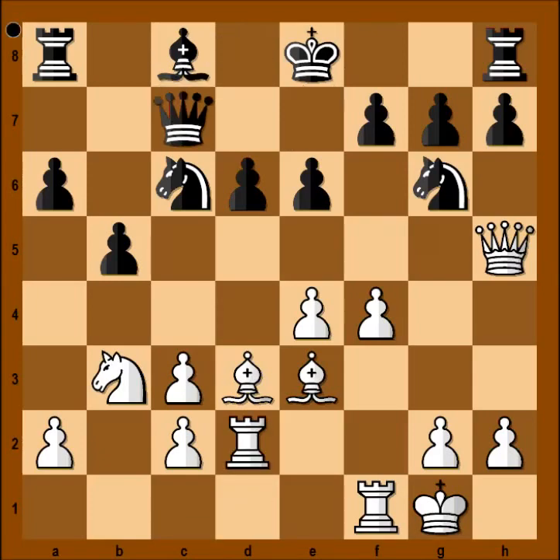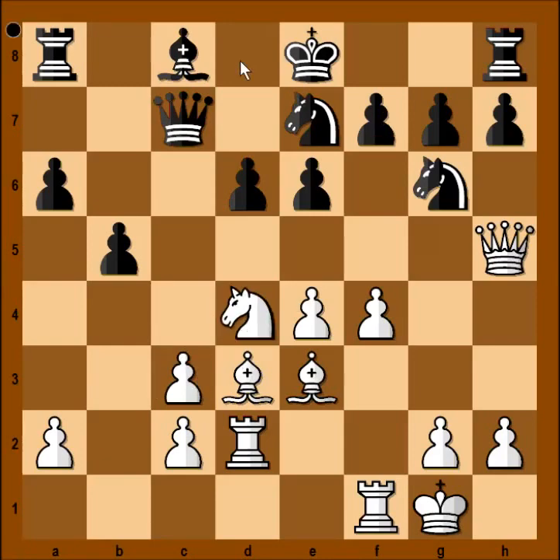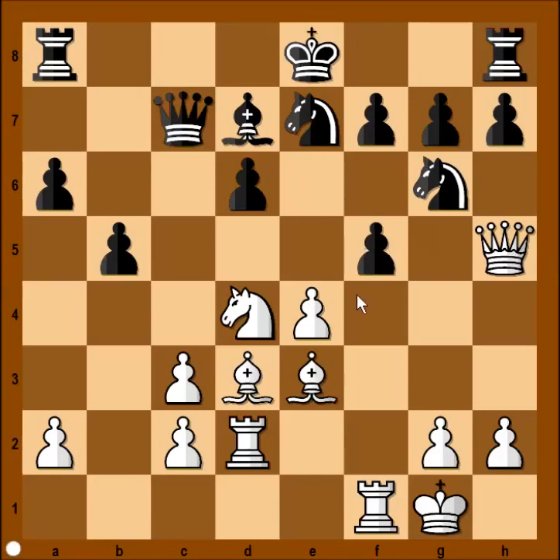Rook to d2, knight from c to e7. As you can see, black is not confident to castle kingside. Knight to d4, bishop to d7. Perhaps castling queenside is possible now, but there is no time. F5 was asking to be played, attacking the knight. Pawn takes pawn, pawn takes pawn — pawn attacking the knight. Knight to e5.